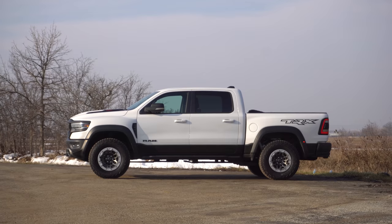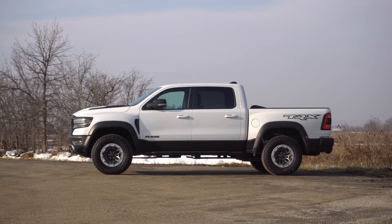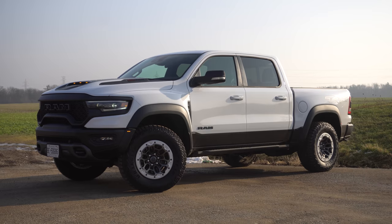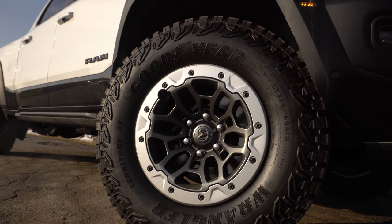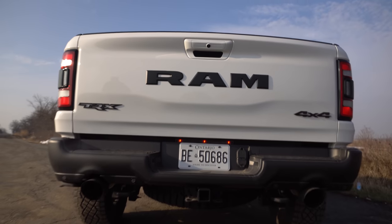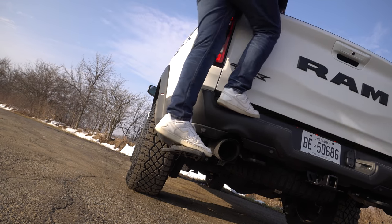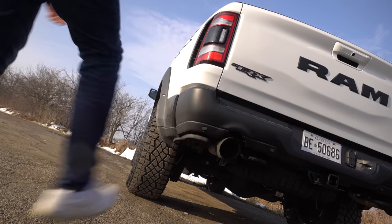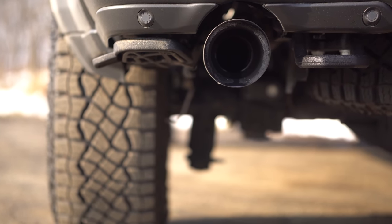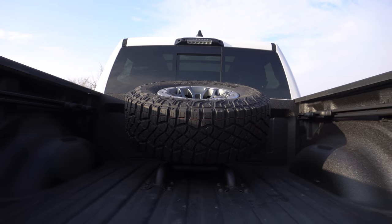Moving around to the side, this is a full-size cab — you can't get it in shorter body styles like the previous two generations of Raptor. We do have 18-inch wheels on this. To the back end, there's no gimmicky tailgate — just a regular one — but we have a sidestep that pops out, which is legitimately convenient for getting into the bed. We have cool exhaust going straight out the back, and optionally a tire in the truck bed. You also have a spare tire underneath, so this effectively has six wheels.